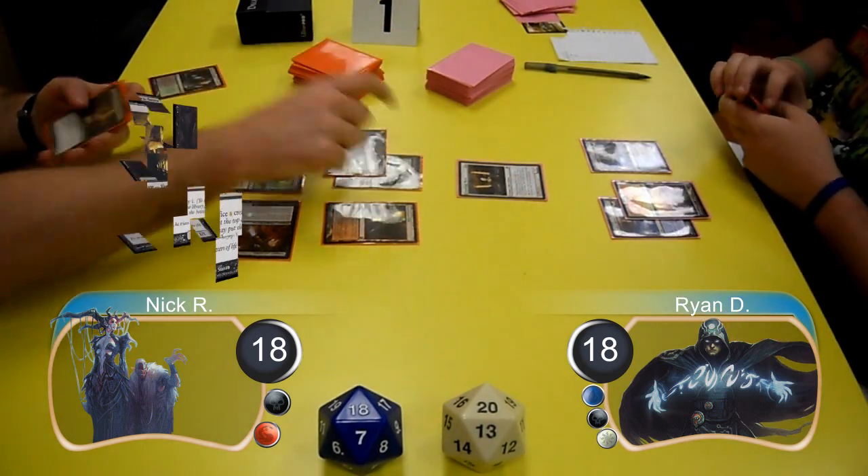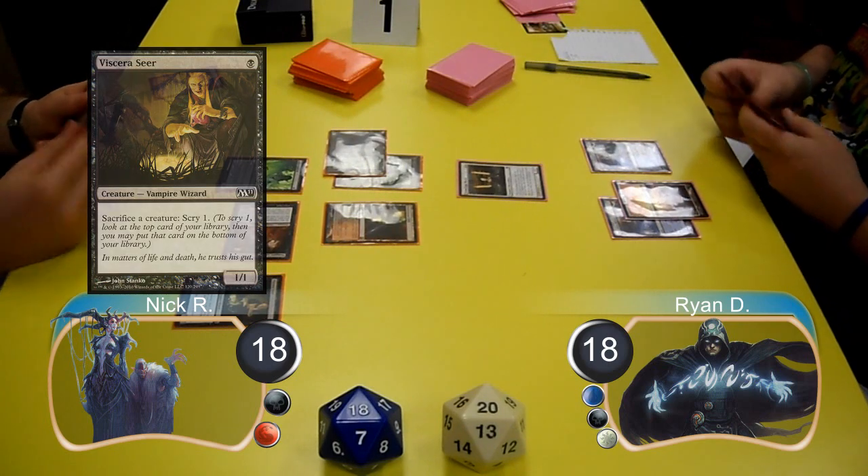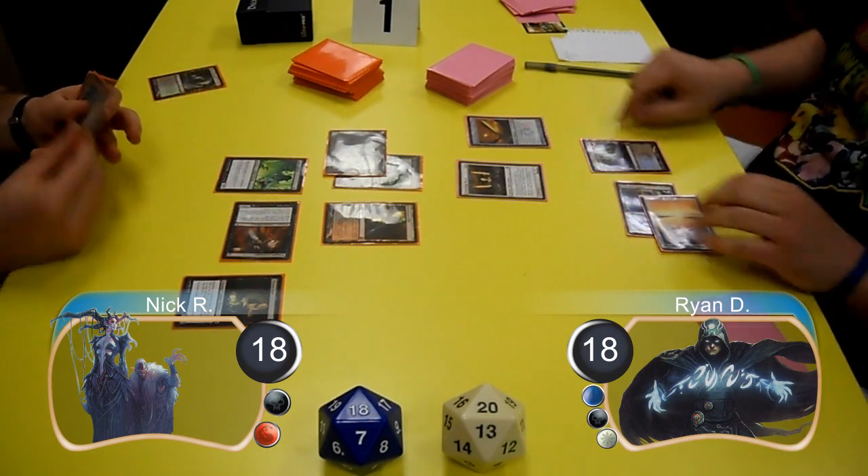Post combat, Nick cast a Viscera Seer. At the end of the turn, Ryan used his Stoneforge Mystic to put his Sword of Feast and Famine into play.